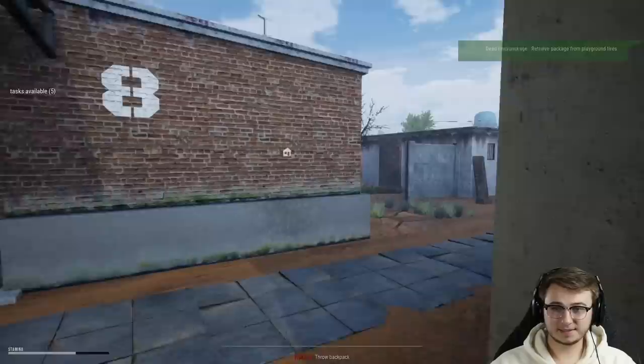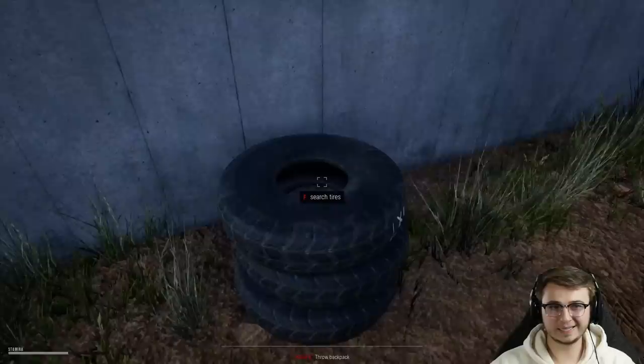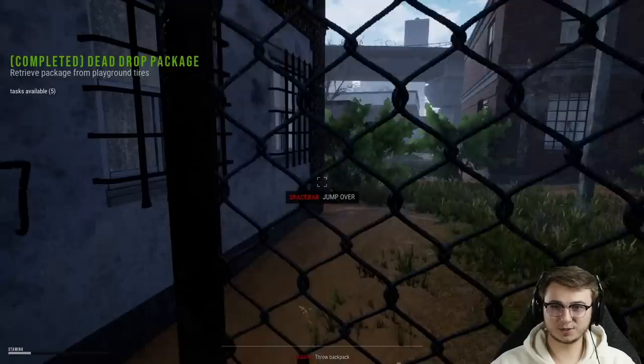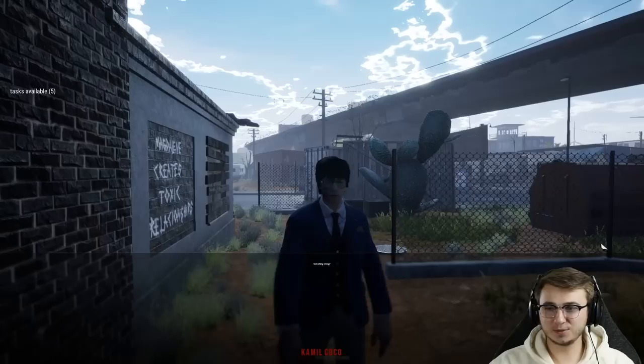Camille is still waiting — we've got just a couple minutes before they just dip. We've got some tires over here in the playground — that's our next dead drop. I'm starting to remember a couple of the locations, but not many. Camille, don't go anywhere please. Running as fast as I can — we almost have no stamina left. Just around this corner — there we go, you're still here. Oh thank god, yes, I made it! But this isn't even the right amount — dude, I'm so sorry.